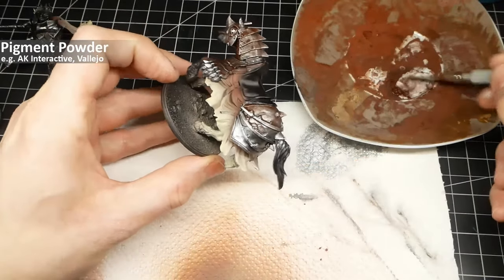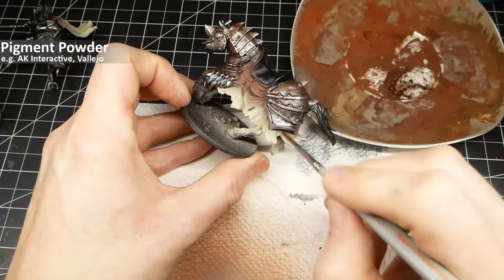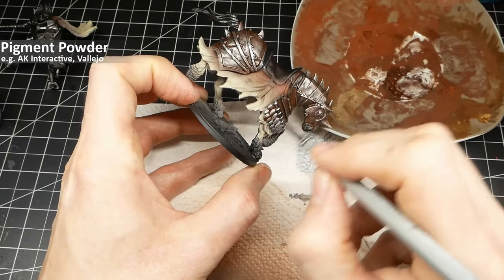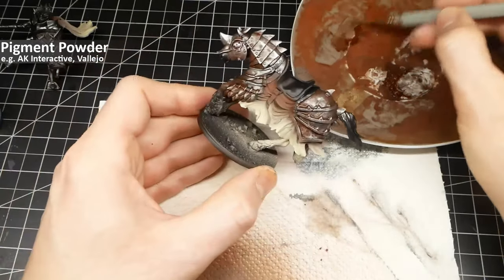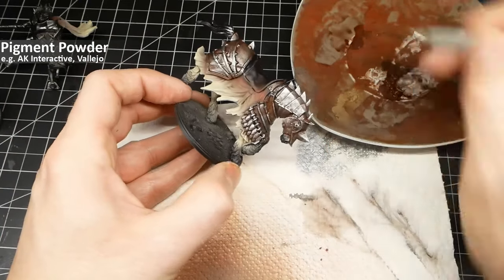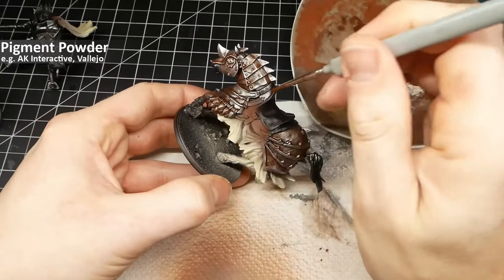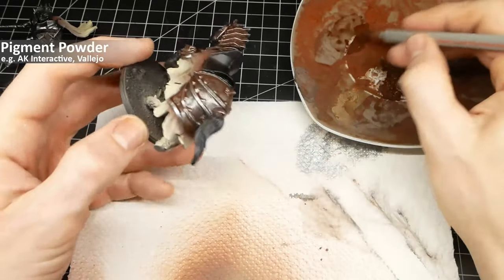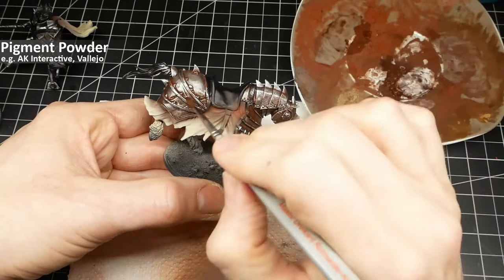You can remove pigments with water until we seal everything with the matte varnish at the end. Leave the wet pigments plenty of time to dry so you don't move them in the next step. If you like, take a second pigment color — a more reddish rusty brown for more color variation — and apply it in deeper recesses and around the pins that hold the armor together.